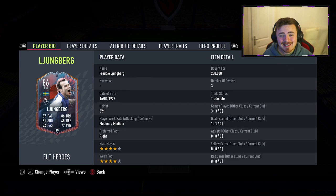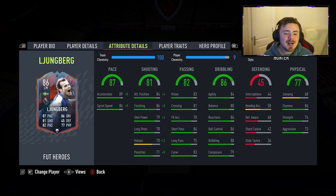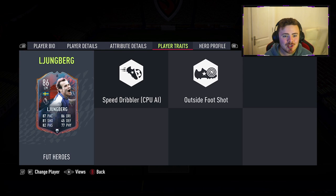So Freddie Ljungberg himself — the attributes I found with the Hunter chemistry style, which is great because that's what I would definitely put on this card. You get a nice little boost of pace. The shooting gets a nice little fine tune as well — the curve should be a lot better. The rest of the passing stats are great for the link up play. We will use him as a left forward in this video, hoping to recreate the cutting in from the left and bending one top corner. Dribbling stats are fine and the physicals — we've got a nice stamina, strength and aggression. Player traits: speed dribbler, CPU AI trait, and the outside the foot shot trait.